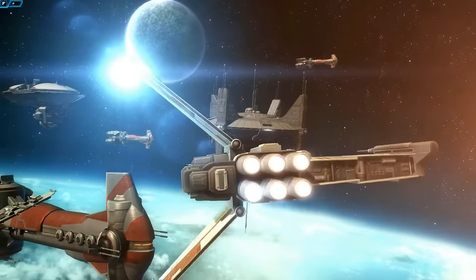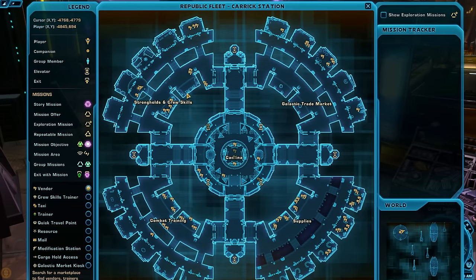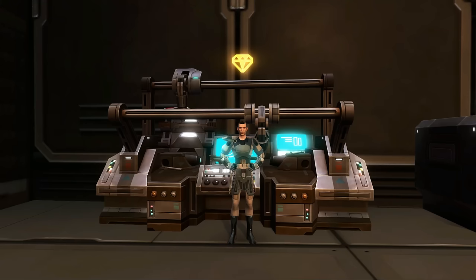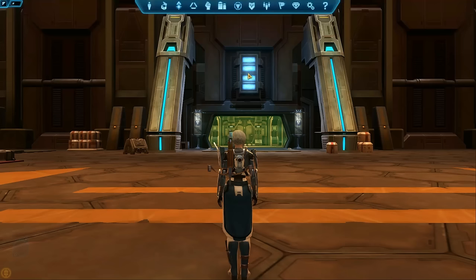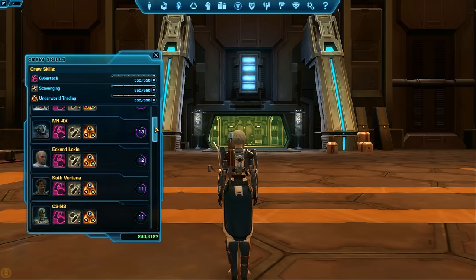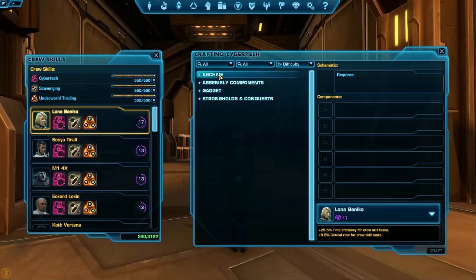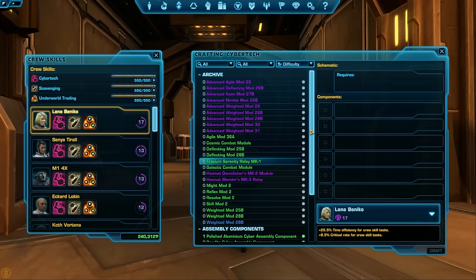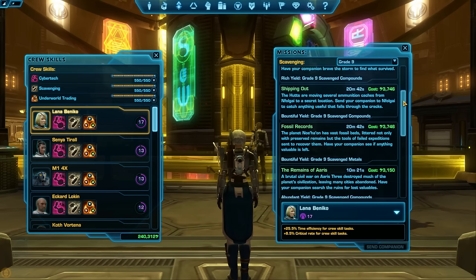Items in your Legacy Bank can be used by any of your crafting characters. To start crafting, head to the Fleet. Press the M key to open your map. You want to head to the Strongholds and Crew Skills section of the map. The crafting trainers are around the outer edge in rooms with yellow diamonds over their heads. You can interact with them to learn your one crafting skill and two Gathering skills. Once you have learned your skills, you can press B or the diamond icon on the menu to open the crafting window. This will show your companions and your crafting and gathering skills. When you press the icon that represents your crafting skill, it will show you the schematics you can make and what materials you need. For your gathering skills, it will show you the missions you can run and what you get from them.